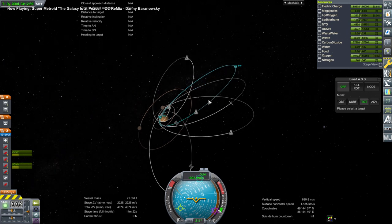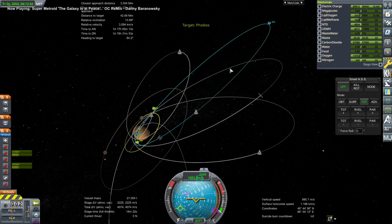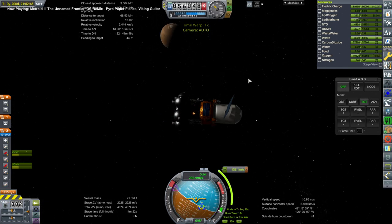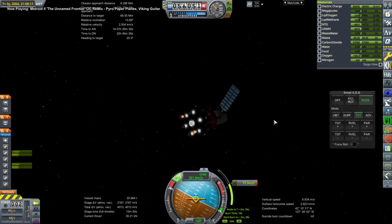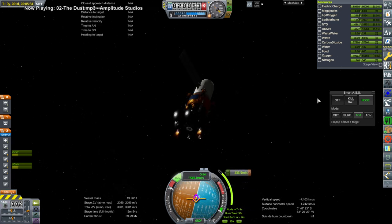We begin with a failed Mars lander still in orbit around Mars. We reverted that attempt because we didn't want to kill the tourists involved, and we had to remove it from the station it was docked at to free up space for something else arriving. But now we get to put it to some other use — it's not going to land on Mars, but it will land. And to that end, we are bringing it to Phobos.